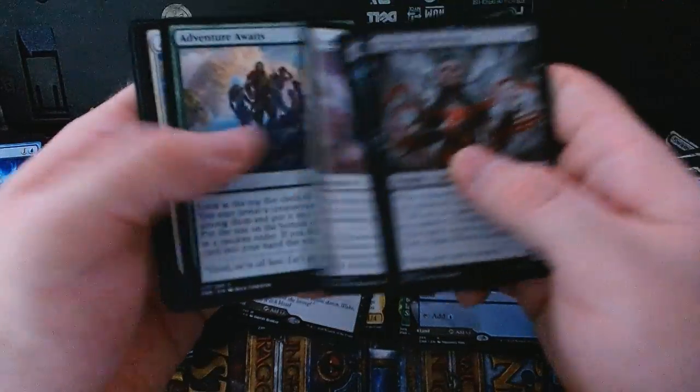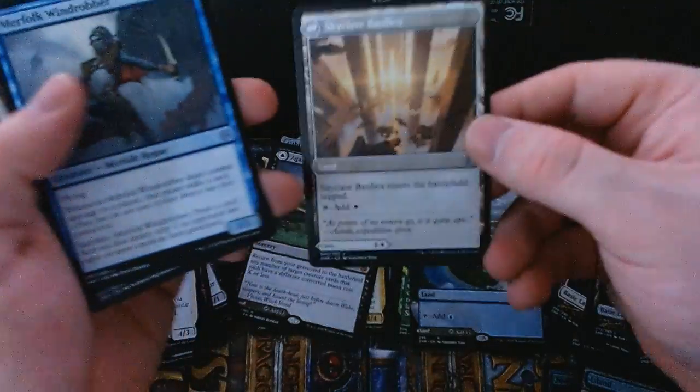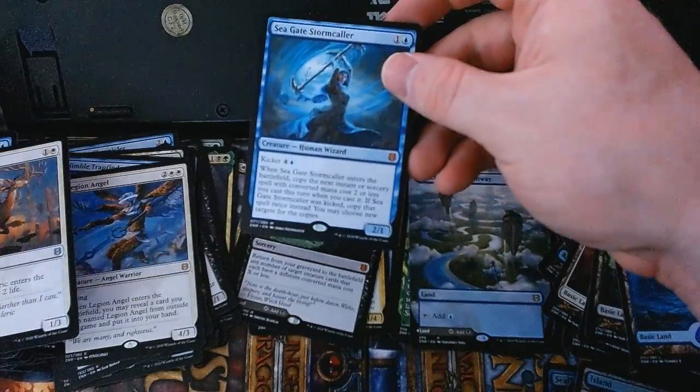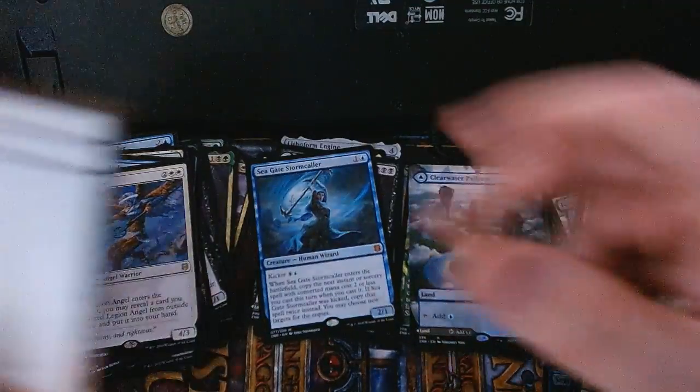Getting to the end of the box here. Decognition, little protector, bubble snare — for uncommons we've got Skyclave Cleric; the art on the land on the back of these looks so cool. And our little Canyon Jerboa friend — what a little buddy! The rare in this pack is a Seagate Stormcaller — not quite a Snapcaster Mage, but you know, close. A full-art basic Forest and a check card.